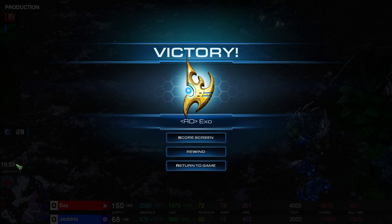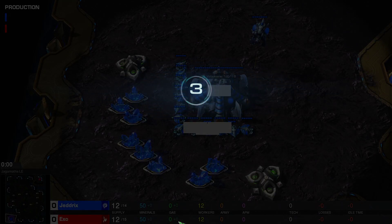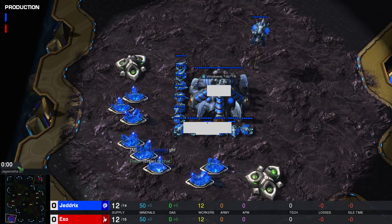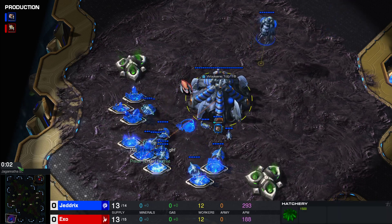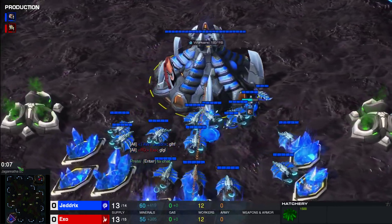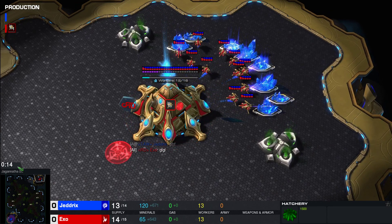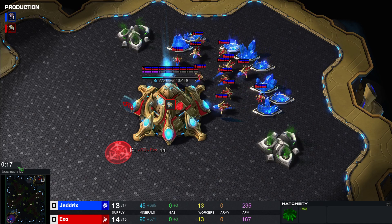Well played by Exo with the double Voids. The next map is Jagannatha. Let's see if Exo goes for those double Voids again — he possibly can because of how big the map is. And let's see if Jedrix changes up his build. In the bottom left in the blue, playing for Art of Warfare, it is Jedrix. Top right in the red, playing for Red Dragons, one game up, it is Exo.